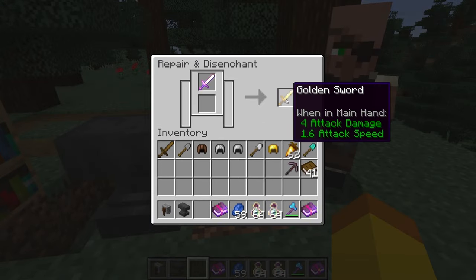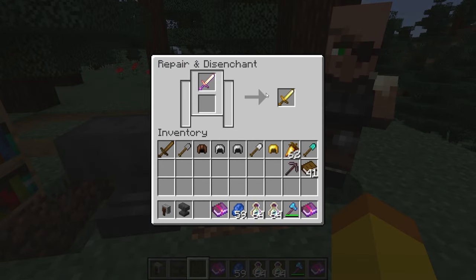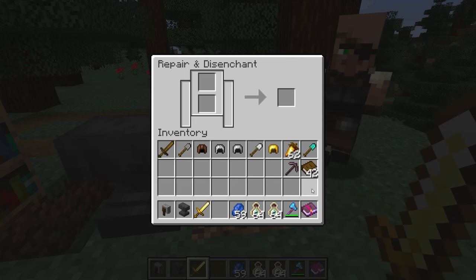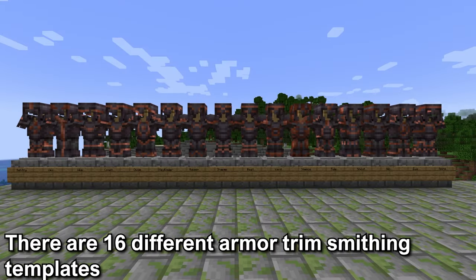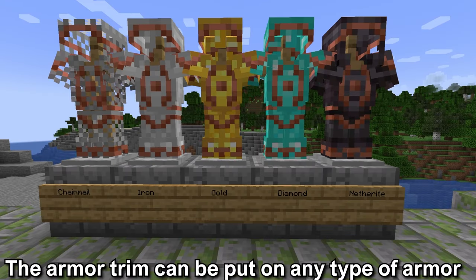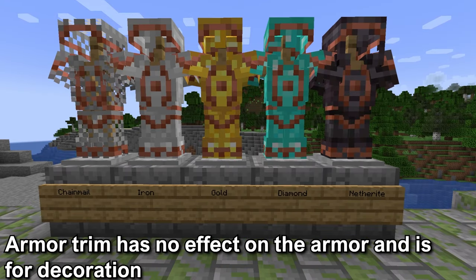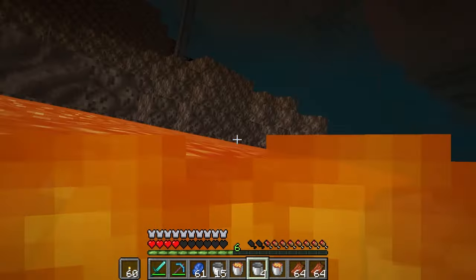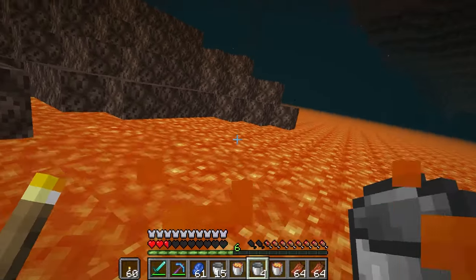You might want to consider using the grindstone to remove the prior work penalty and enchantments if the gear has been used in the anvil a lot or the enchantments aren't very good. The other 16 smithing templates are armor trims. These can be used on armor to create decorations that make your armor customizable. They can be put on any type of armor. The armor trim will not have any effect on the armor's stats.